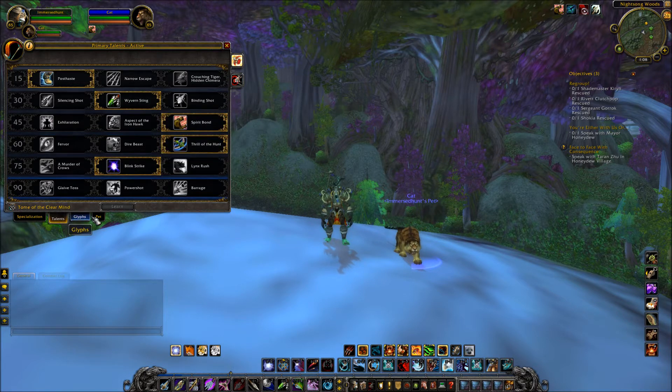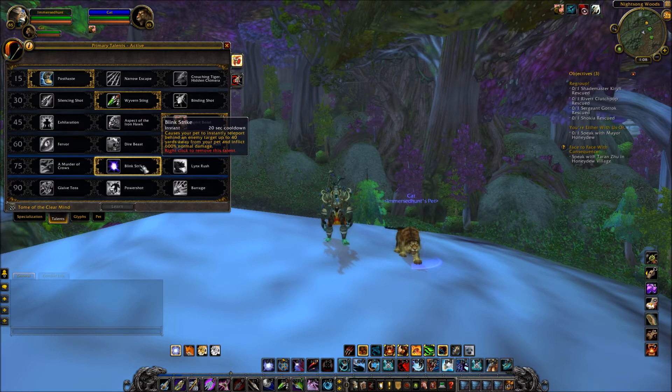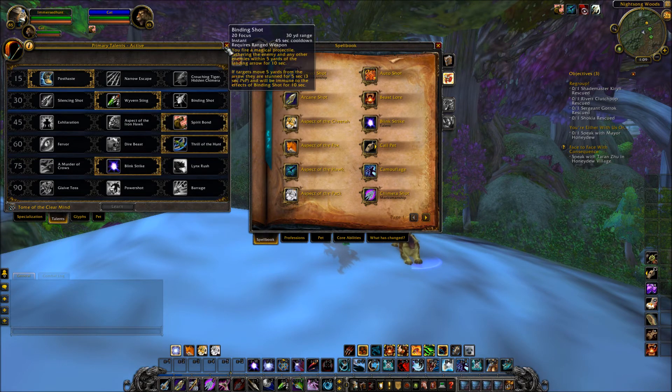Especially if focus cost is reduced by 20 on your filler Arcane Shot, that's very, very good. I also use Blink Strike — causes your pet to instantly teleport behind an enemy target up to 40 yards away and inflicts 600% normal weapon damage. Beast Mastery Hunters will probably love this. The other tier options are Lynx Rush and Murder of Crows, but this is the one I'm picking. That's my spec.